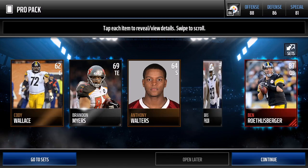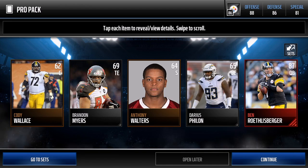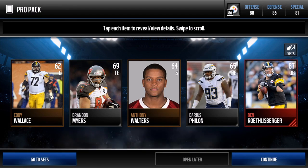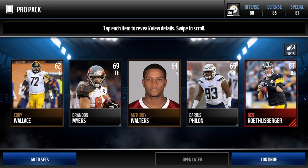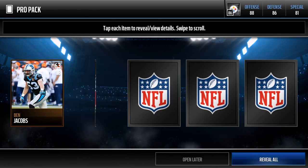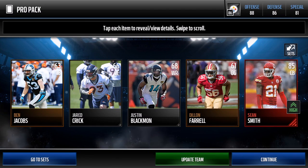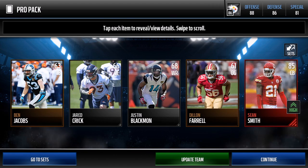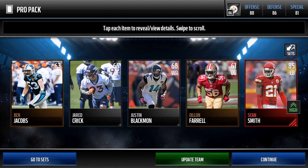We pulled an 87 overall Big Ben just as I was talking — let's go! There's an 87 Ben Roethlisberger, Pittsburgh Steelers quarterback. There is our first elite pull. And then we get another elite — Sean Smith, 85 overall cornerback for the Kansas City Chiefs.